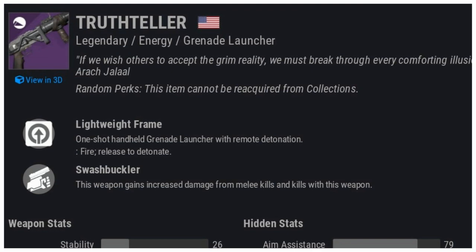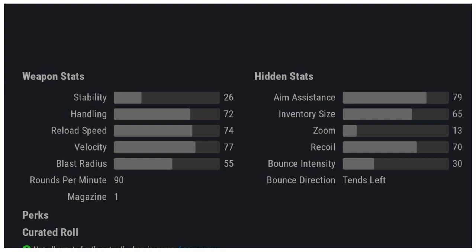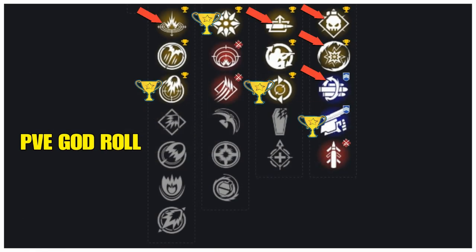This is a lightweight frame one-shot handheld grenade launcher with remote detonation — you fire and release to detonate. This weapon is 90 rounds per minute, one in the magazine, and it's very well rounded: good handling, good reload, good velocity, great aim assist, and decent recoil. For the PvE god roll, all the ones in gold and blue are god roll traits.